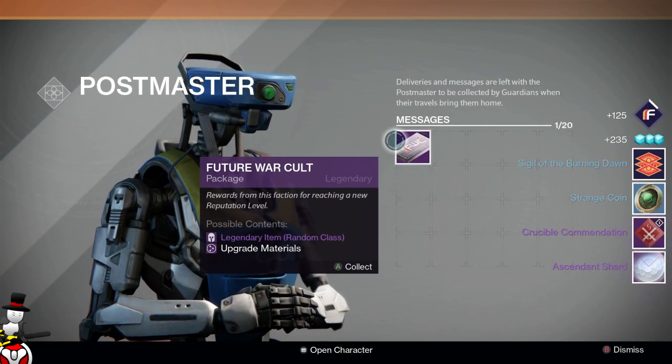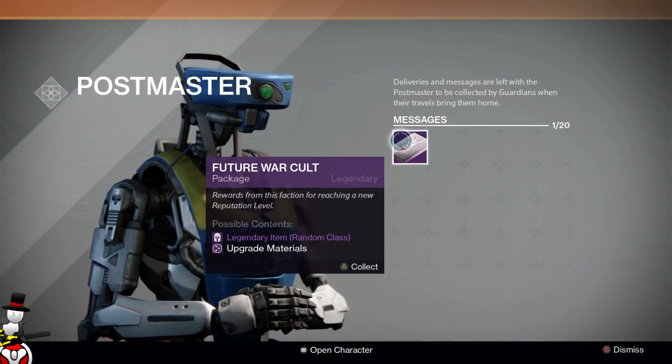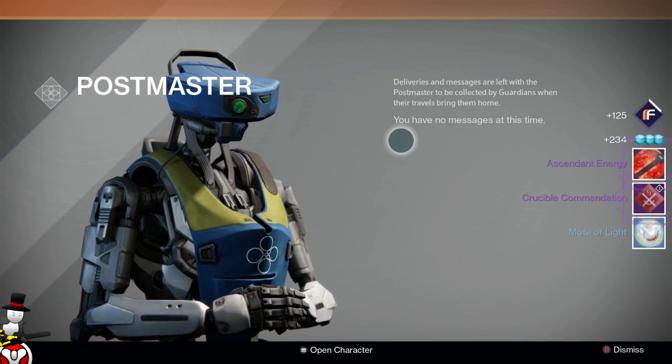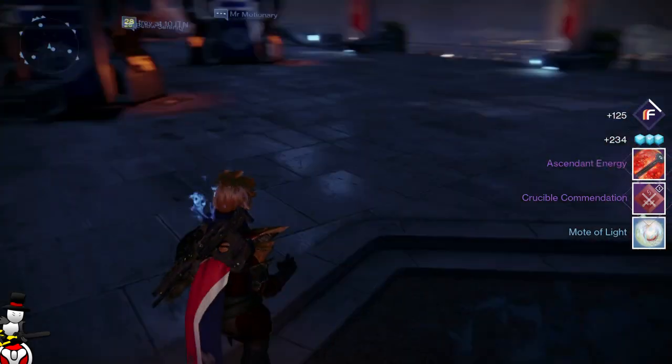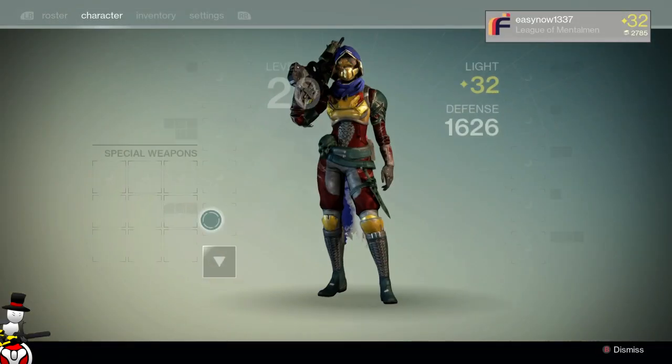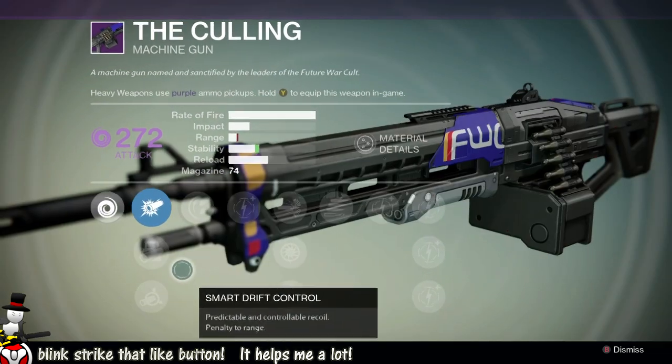Next package — another Sigil of the Burning Dawn, no! Last but not least — the game just trolls. Let's have a look at that LMG. We've got void damage, high rate of fire with quite a big clip, and a kill with the final round in the magazine increases reload speed — that's terrible. But there's a big massive reduction of recoil severity.